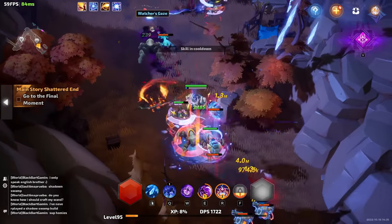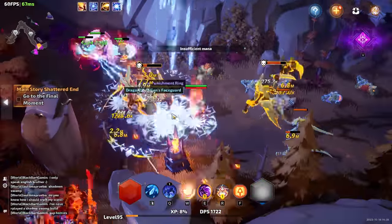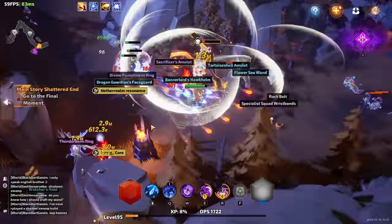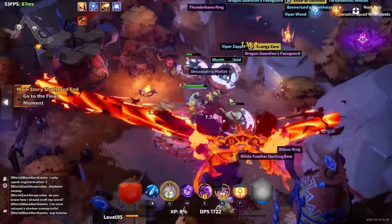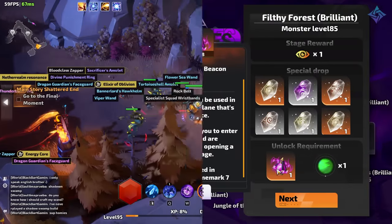When you first fire up the endgame system for Torchlight Infinite called NetherRealm, it seems a little overwhelming. There's a lot of things happening and a lot of currencies to keep track of, and that's why I'm here. The overall process of endgame in Torchlight is pretty similar to mapping in other games — you farm for beacons, which are keys to enter endgame, and then you use them to run and clear maps for more keys and gear.